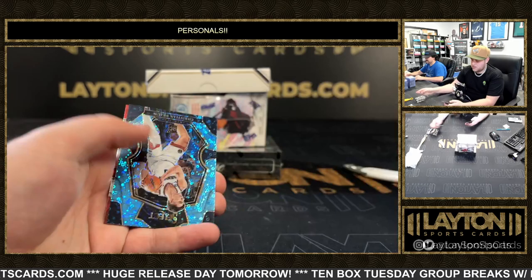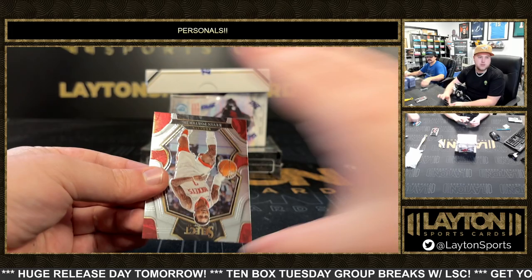That is a blue Christian Brown — nice one there, numbered 299. And Kevin Porter Jr. Very nice.